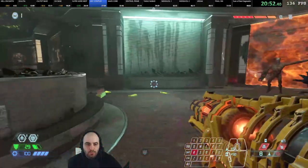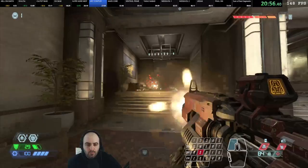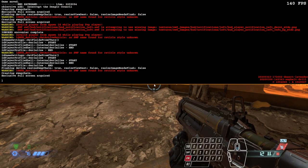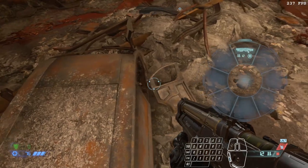we also have a solution to this problem. Because Eternal also gives us access to the console while in-game — on PC obviously, sorry Xbox and PlayStation friends. So we pop in this command, and boom. Scroll down, get jump. Add this to Slope Boost's setup, and away we go.